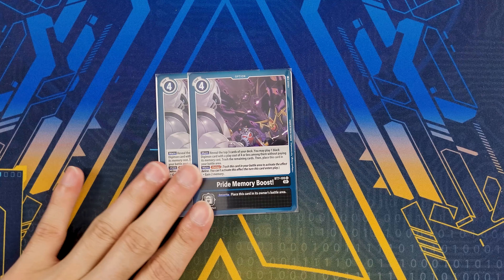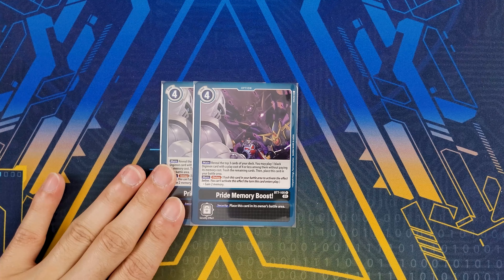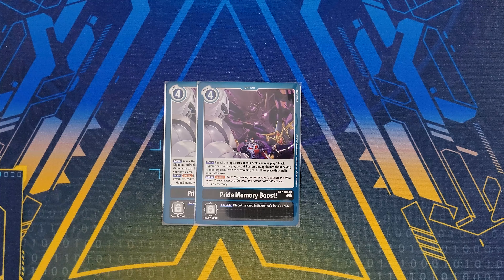For options, we have two copies of Pride Memory Boost. This is great value because most of what you play is four cost or less — when you reveal the top three you can very likely play something out of it. You trash the rest for some setup, then place it in the battle area with Delay, gaining two memory back. Effectively really good value.